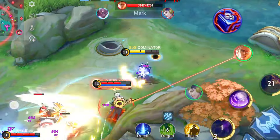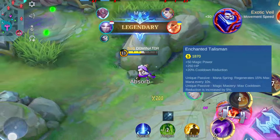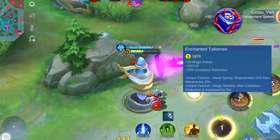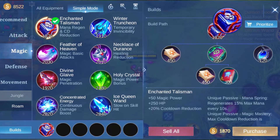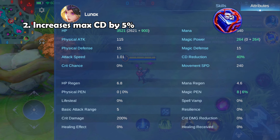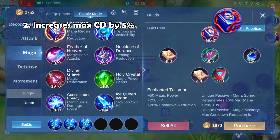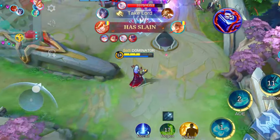Let's kick things off with the Enchanted Talisman. I won't bore you with the base stats of each item, but I'll break down the unique effects for a better understanding. Effect 1: your hero regains 50% mana every 10 seconds, translating to a cool 1.5% mana per second. Effect 2: it boosts your max cooldown reduction by 5%. Normally capped at 40%, this item pushes it up to 45%.